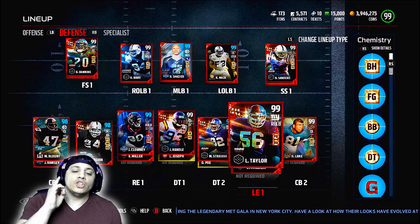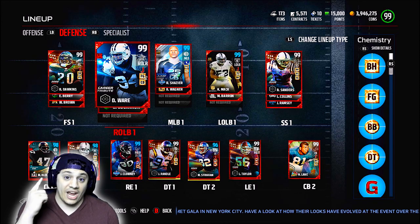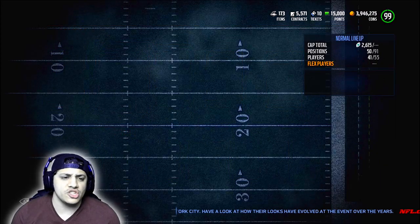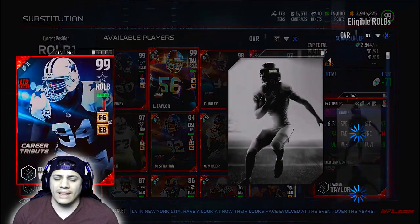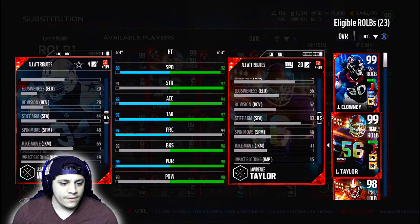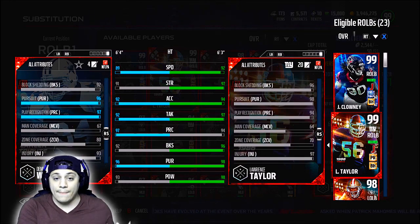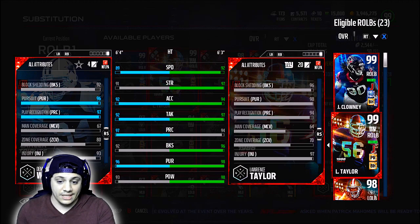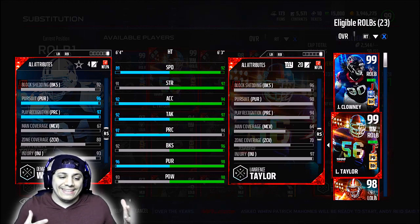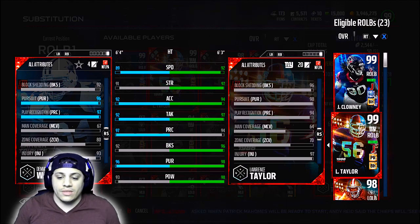I just want him to get after the quarterback. The only thing that DeMarcus Ware really beats Lawrence Taylor in is man coverage and zone coverage — that's it. Lawrence Taylor has like 70 zone coverage to DeMarcus Ware's 80 zone coverage. It's 67 man coverage for Lawrence Taylor and 64 for him, and it's 80 zone coverage with Ware to 70 zone coverage with Lawrence Taylor.